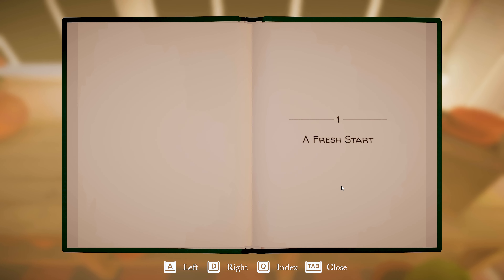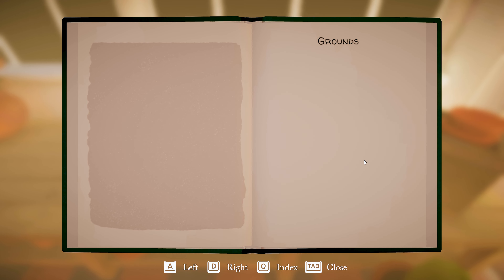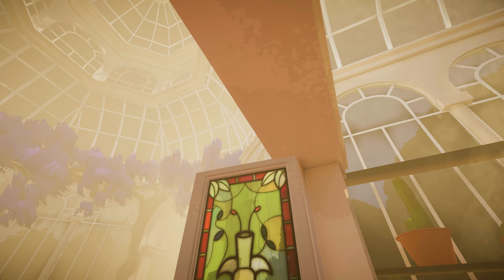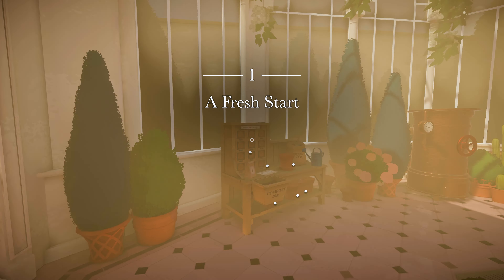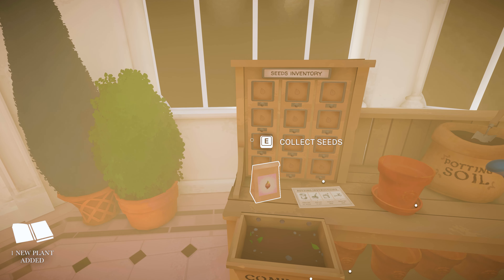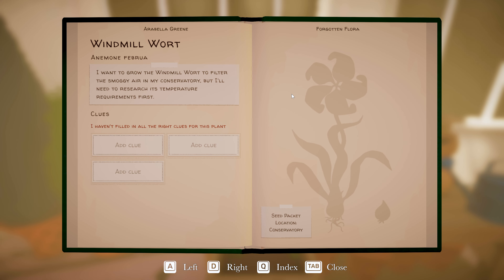So it looks like we have to fill this book up to finish the game - all those places we can go. Fresh start! We need to fill up the book, and there are all the maps we can go to. Pretty neat. One new plant added - let's see what that is.